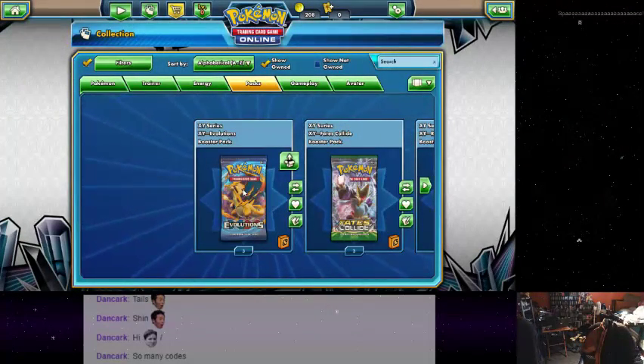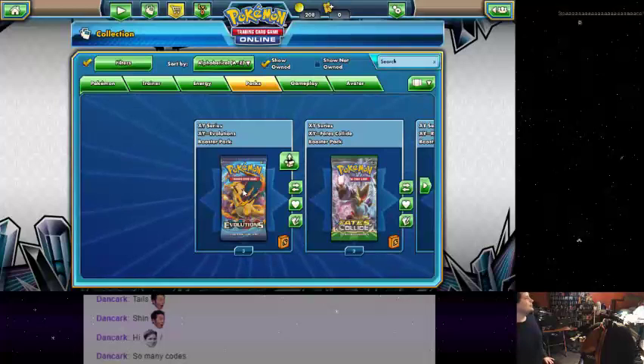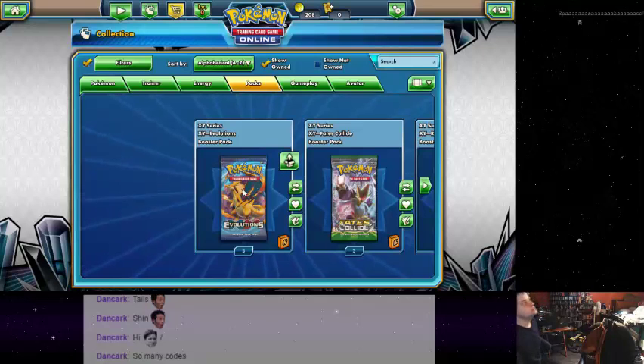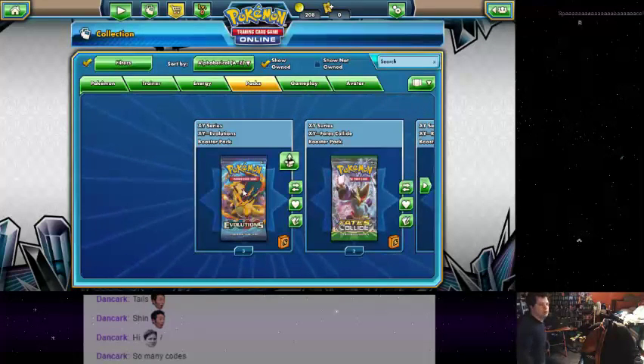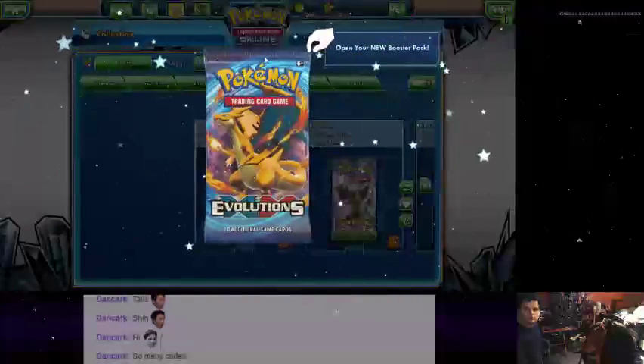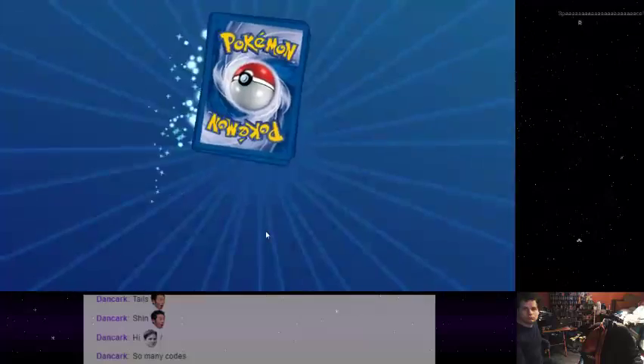The next rare I got was Type Null. So you got a Silvally and a Type Null? And one of its moves is Headbang. Neat. I also got Mega Mewtwo EX. Did it have like a full art look to it? Yes, full art. Because the image will go across the whole thing.